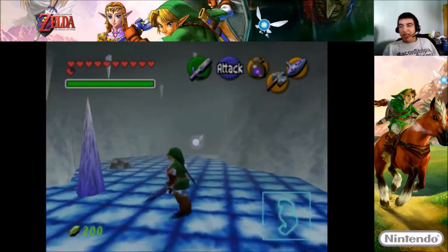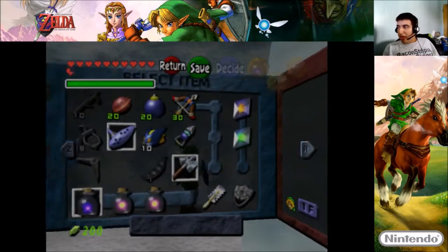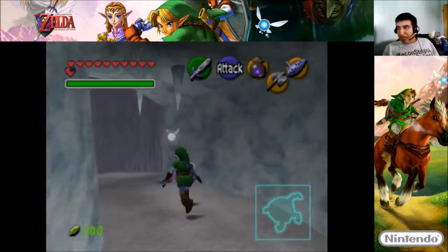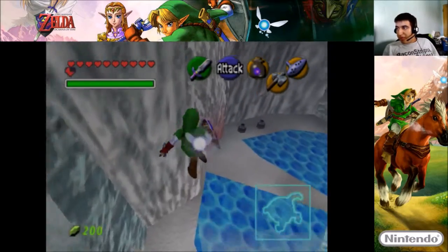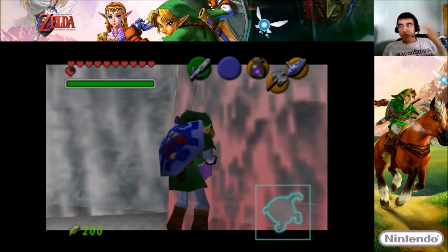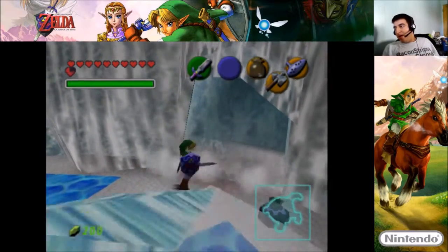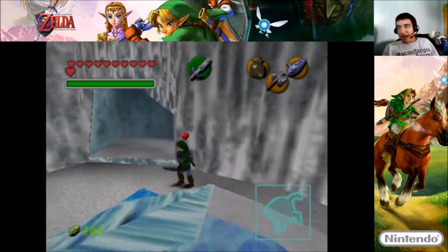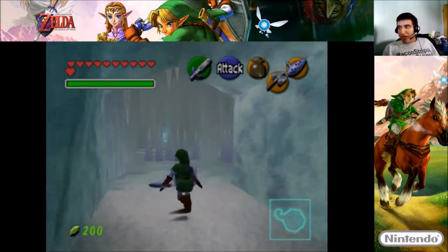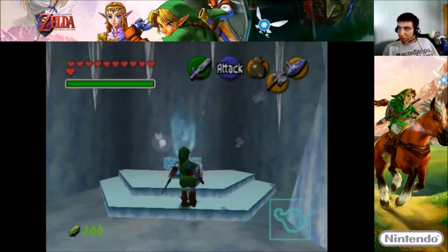Yeah, this ice cavern is pretty much a tedious dungeon. By the way, let me check — I guess there's only one floor. Okay, so you see this wall right here, you have to use your blue fire right there. That's going to be a hassle — use it up, then restock, and then rinse and repeat. That's pretty much a bit annoying, but whatever.